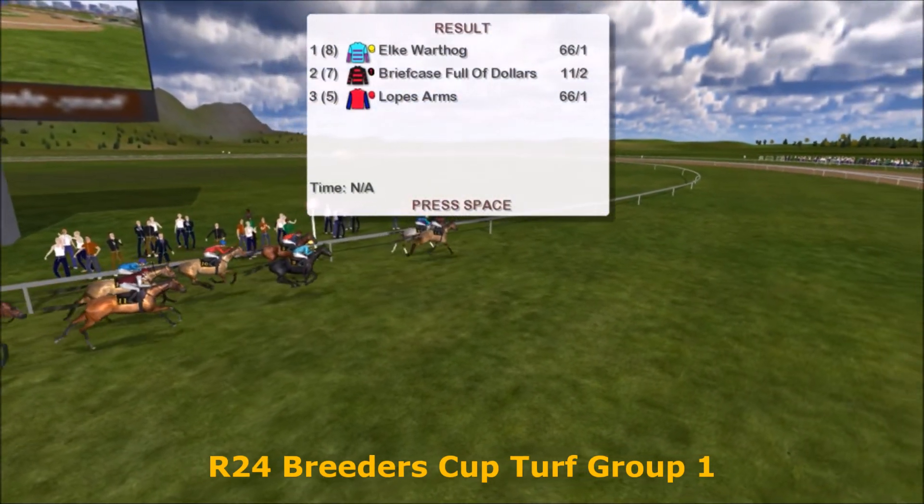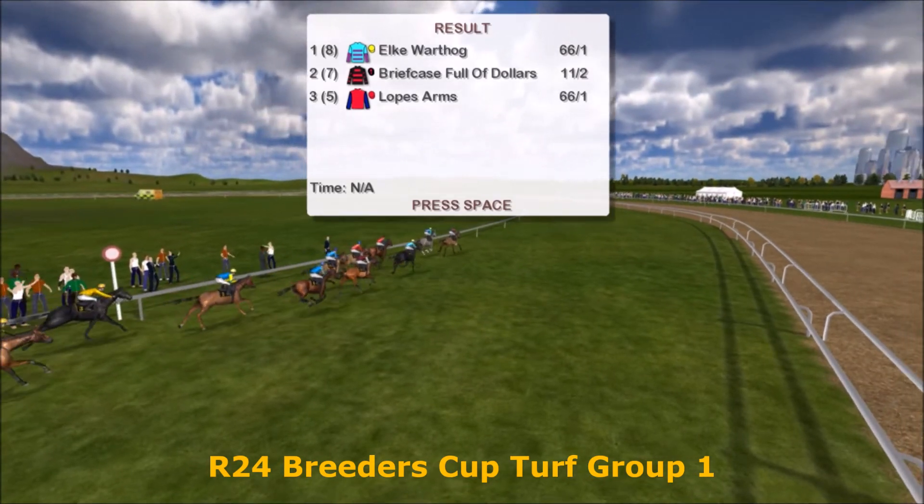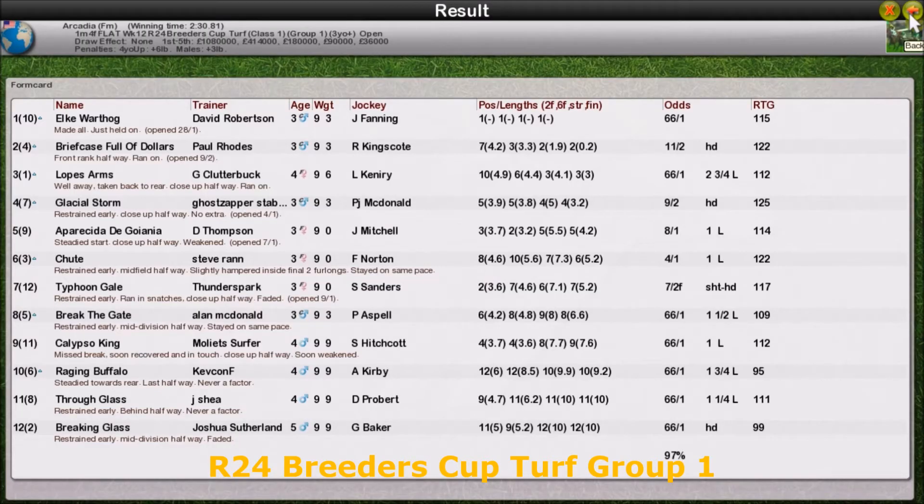And just like that, an upset happened — a huge trifecta here. Elk Warthog the winner for David Robertson. Paul Rhodes second with Briefcase Full of Dollars. And Graham Clutterbuck finished third with Lopes Arms.